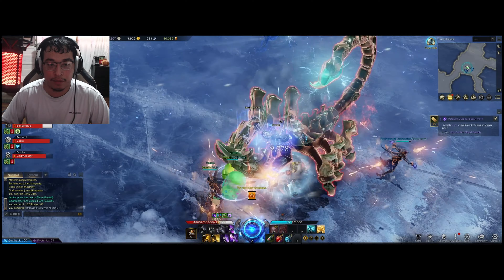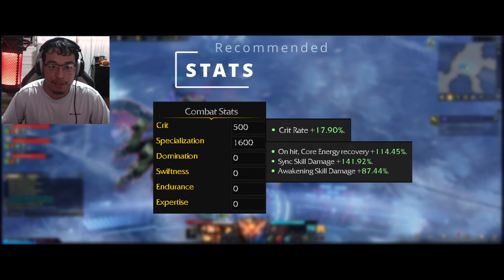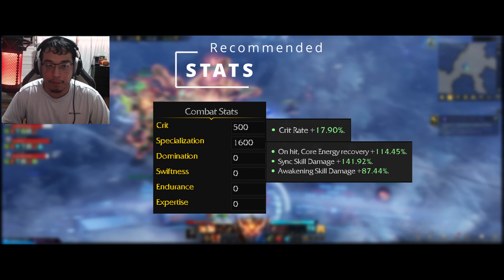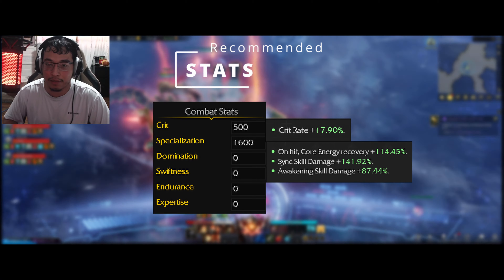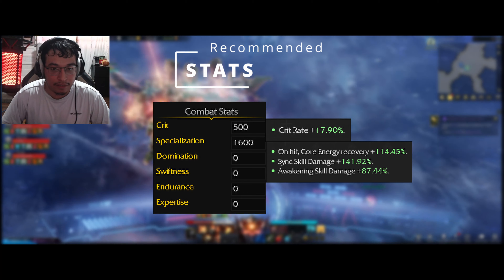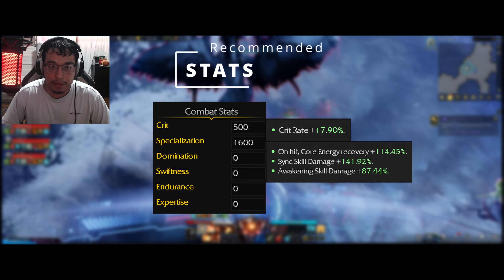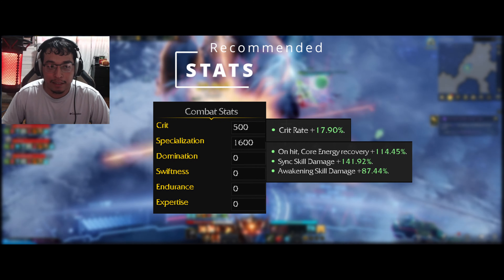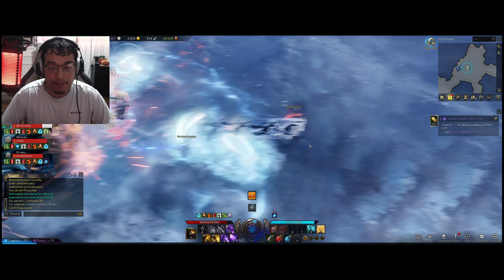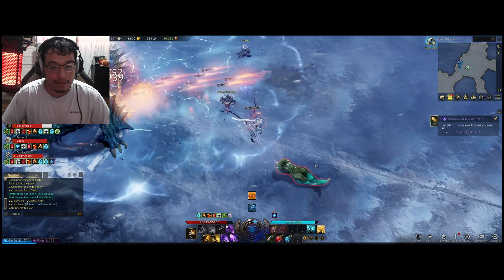With Evolutionary Legacy, you want to focus on Crit and Specialization. Specialization is the priority since it increases your core energy recovery, sync skill damage, and awakening skill damage. Crit is also important for increasing crit rate, since Mechanist doesn't actually have a particularly high base crit rate.